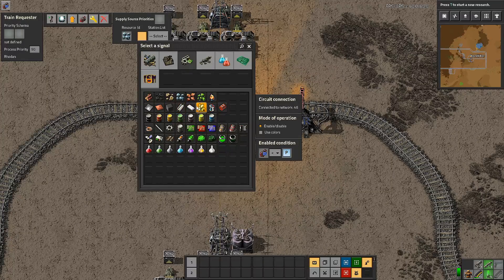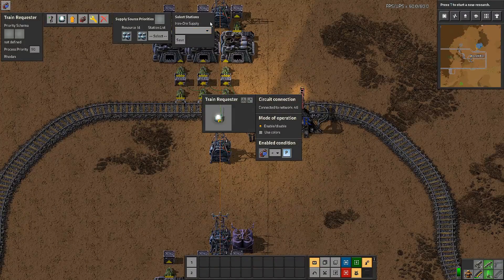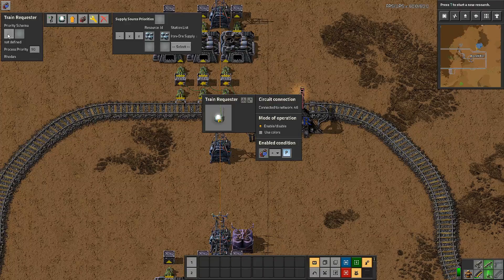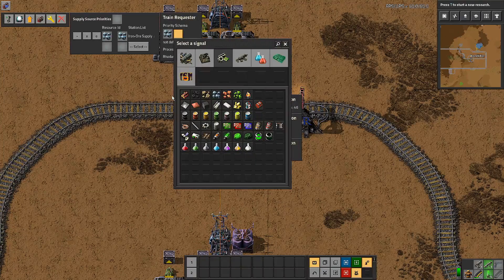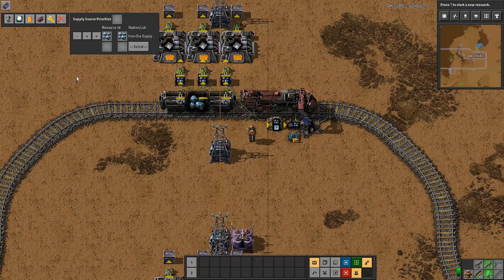The resource we want is iron ore. Define the resource ID as the resource type - the ID value doesn't matter. Then define where trains can come from under station list: 'iron ore supply'. This will only list supply stations. It's a priority order - if you had two, it always takes from the top first. That basically sets it up. We now have a priority, and we put this into our priority schema, copying the resource icon and ID.